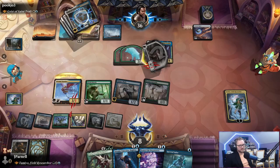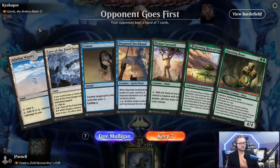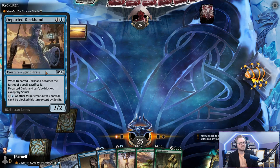Couldn't get an extra draw. Geist is just miserable — I know I played it recently, but it ain't it. On the draw against Jascal of the Broken Blade. Maybe our opponent will have more luck than us. We'll keep this hand despite not having green — we can find it, and we do have a good unblockable creature. Notably, Departed Deckhand can sacrifice when it becomes the target of a spell — not an ability. And we immediately found green in Command Tower.